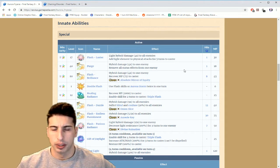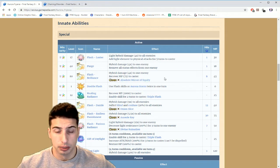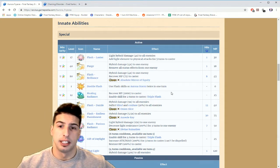She has Purge — hybrid damage to one enemy and removes all status effects from one enemy — so she's able to dispel. Then she has Flash Brilliance: hybrid damage four times to one enemy, recovers 75 MP to the caster, which is really really nice. It also chains with Absolute Mirror of Equity.